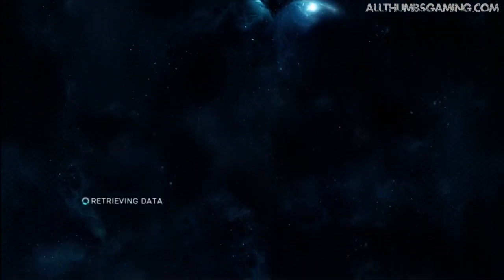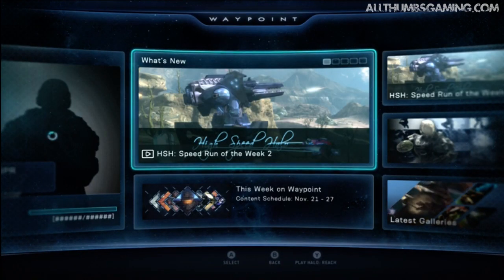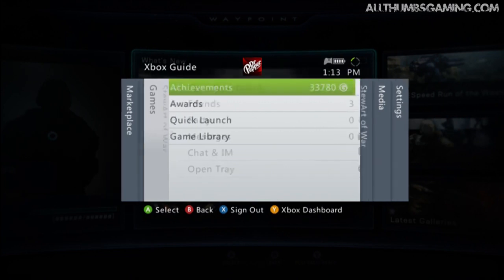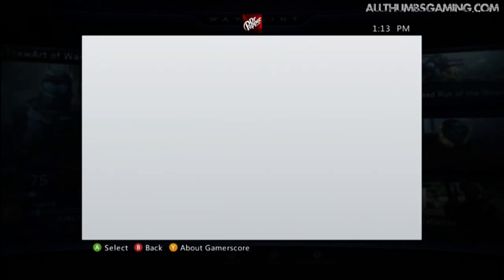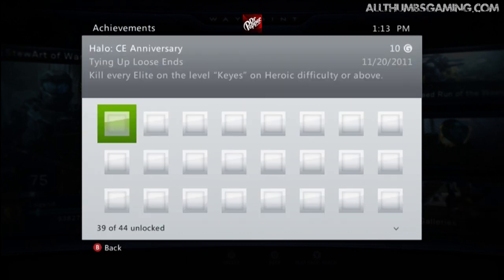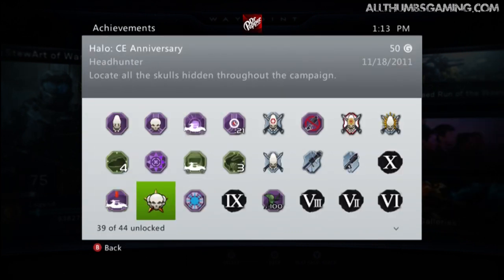First, what you want to do is go and play Halo Anniversary and you have to find all of the hidden terminals in the campaign. There are 10 of them. Once you have found all 10, you will earn the Dear Diary achievement. So basically, you might as well not even attempt this until you have found all the terminals.